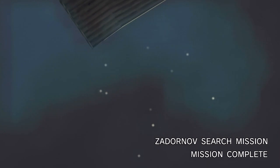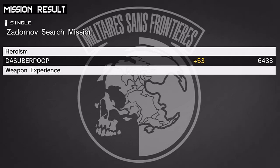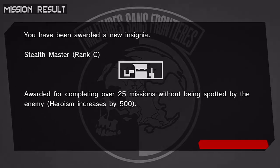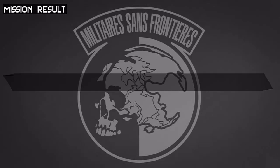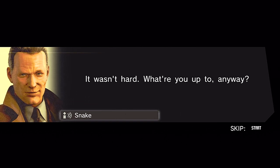That's the Zdornov search mission complete - this boy was playing hide and go seek and Big Boss found his punk ass. Like I said, I didn't think I was gonna get that S-rank. I took my sweet time getting through this mission, but I'll take that A-rank. We did get the Stealth Master C insignia - that's good. We got some soldiers, some prisoners, and the Soliton radar specs.